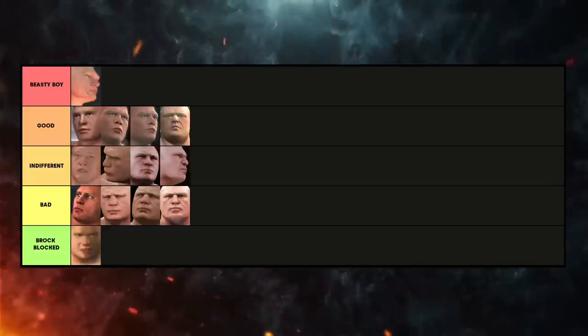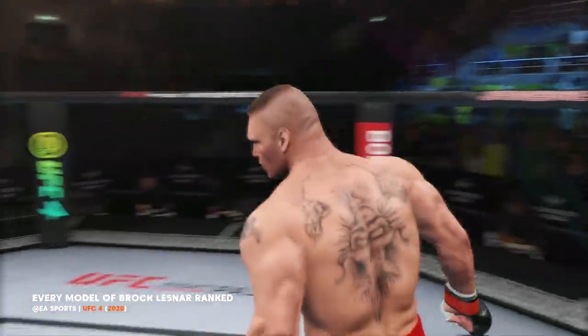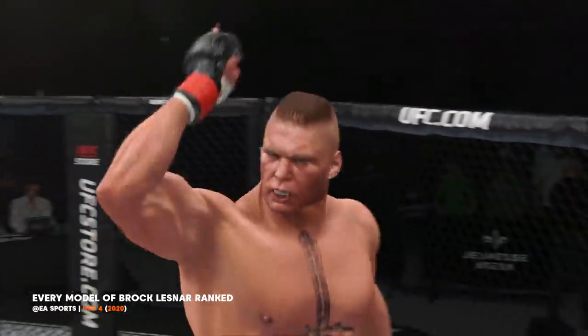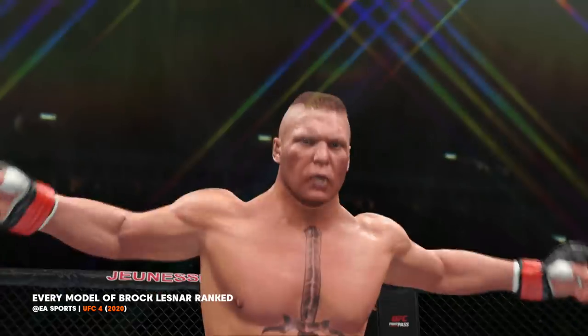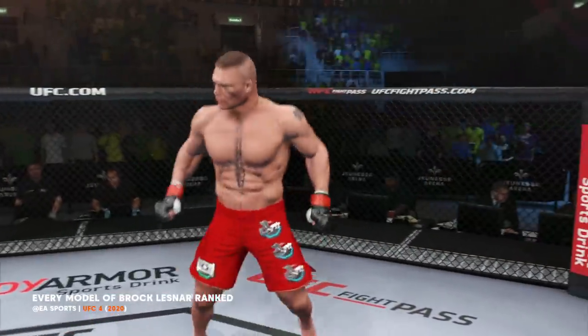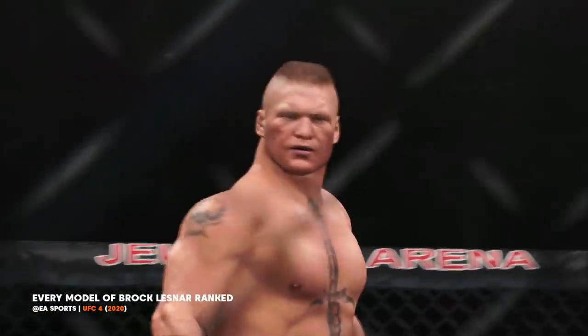Now normally at this stage we'd be ready to wrap things up, but let me hit you with an F5 — I thought we'd suplex in one special bonus and rank a UFC 4 model of Brock Lesnar, just to see the comparison between the 2K models. Here is the Beast in UFC 4, and the face is much more accurate. There's a lot of detail here, with plenty of markings and blemishes on the face which is true to Brock Lesnar. The hair is far superior with this model — he actually has a faded haircut, which is what he had at the time, and not a mohawk. It really does look very natural and doesn't look like it's plonked on.